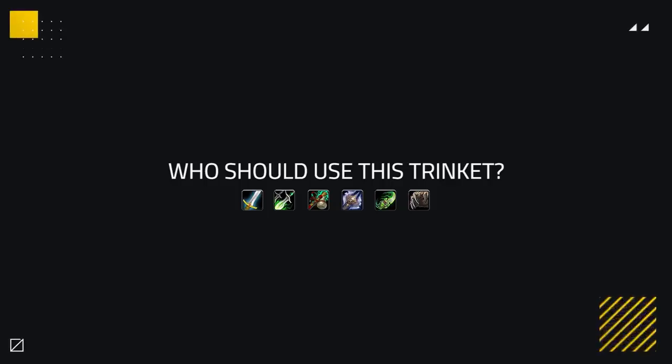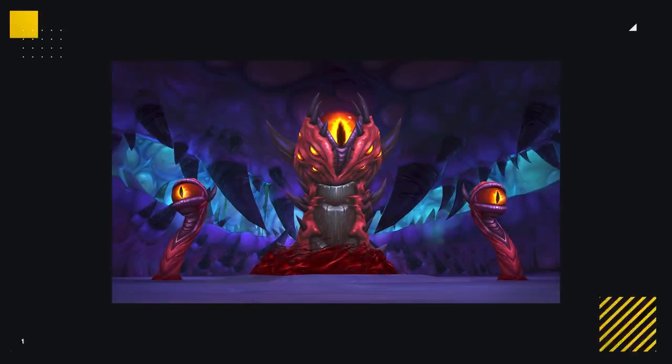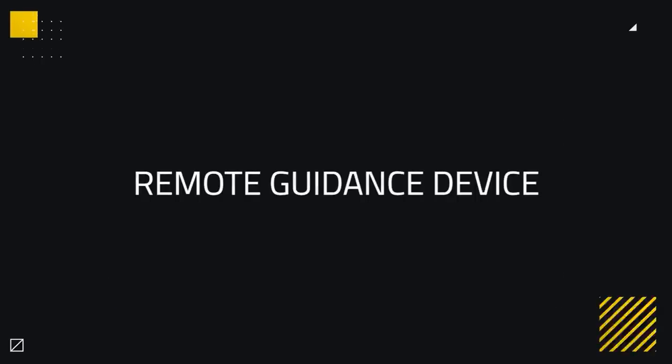As for classes that should use this, any strength or agility class who wants added burst — and especially Windwalkers and rogues. Combining this with an Envenom or a Touch of Death can quickly 100-to-0 enemies without them being able to react. To get your own Drestagath trinket, it drops from Drestagath inside the new raid for all agility or strength DPS users.